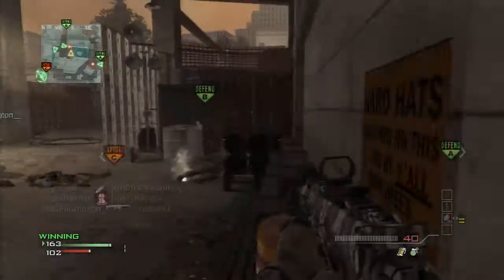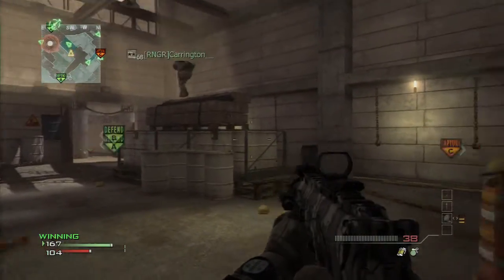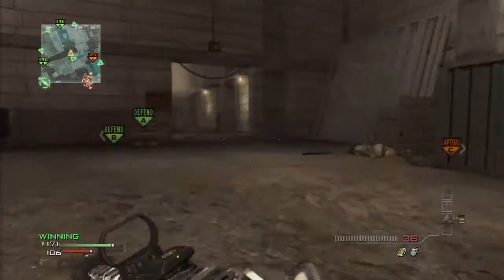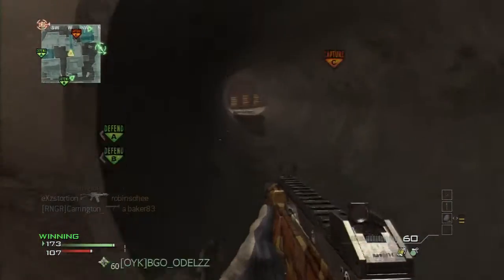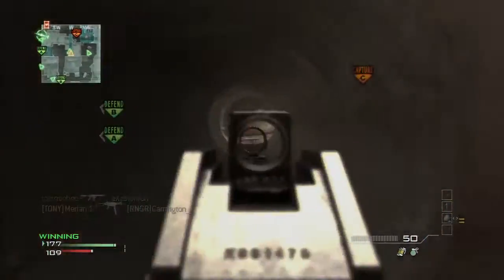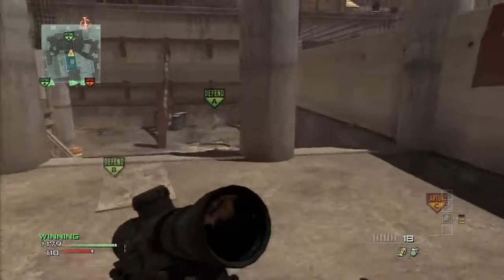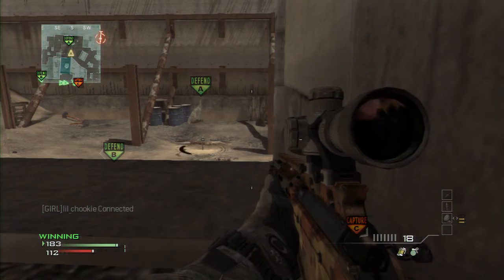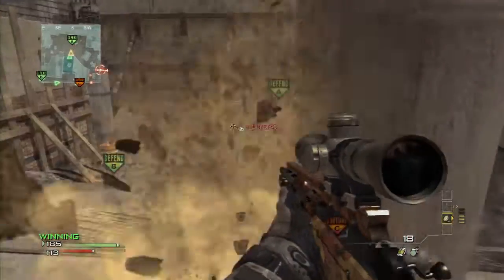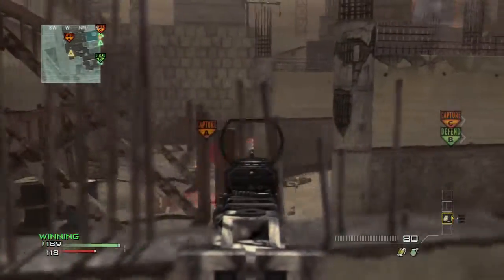I saw a turtle in the replay but didn't see him in real life. He showed up on the radar and I tried to hip fire him around the corner, but unfortunately my teammate steals my turtle kill. The main area you want to hold on Hard Hat is the middle — it gives you access to the A flag, B flag, and covers the tunnel. Just beyond the tunnel is the C flag; they can spawn to the right at C or up top closer to A. I fail miserably here — I have no idea how I got two hit markers on him or how the first two shots missed. That's Call of Duty — consistency is a rare thing.